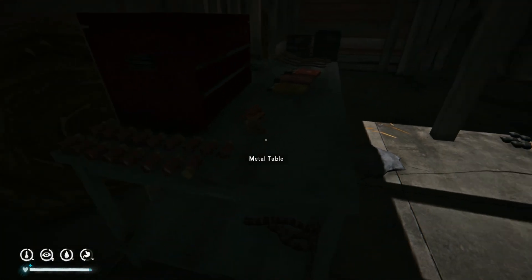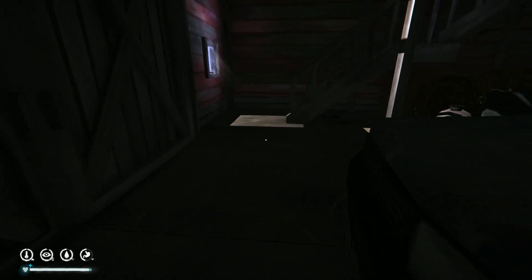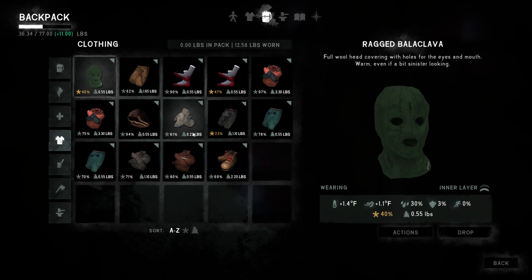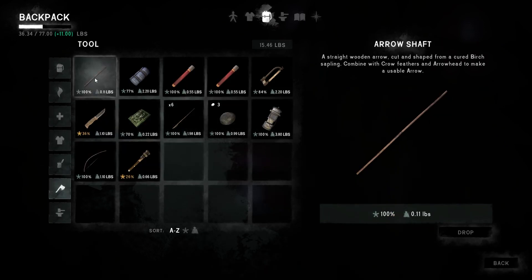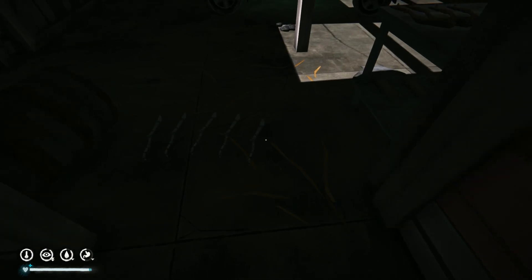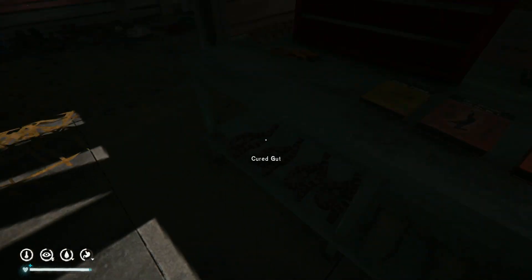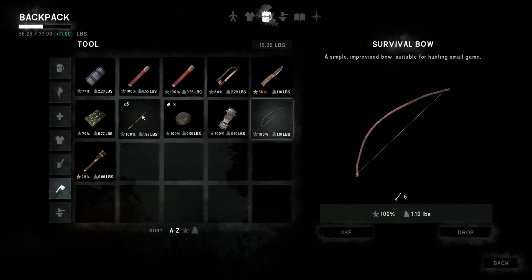We checked our guts curing, and I wanted to make more arrows. The problem was I didn't have enough arrowheads. I realized you can break down any good arrow for one arrow shaft, one arrowhead, and three crow feathers - exactly the same resources it takes to make a new one. So we broke those down. We had two cured birch saplings giving us six arrow shafts, and we crafted six arrows total.